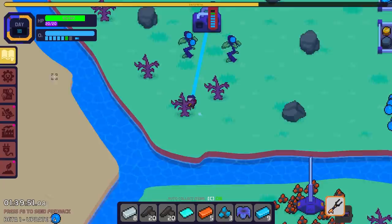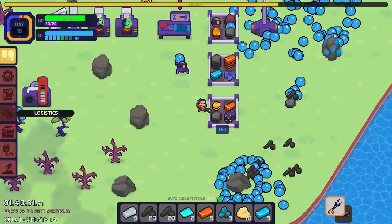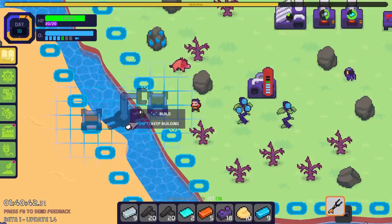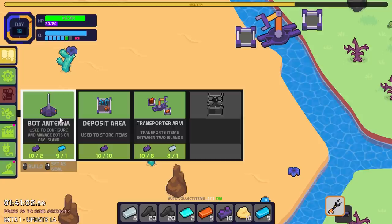I would like to set one up over here collecting sand, then have an arm bring it over here. We'll take it over here to turn it into glass automatically, that way I don't have to do it manually, because I don't even have the faster extractor yet. They're taking their sweet time to get that made. The transporter arm is luckily pretty easy to build, so we're just going to put that stuff over there going across.